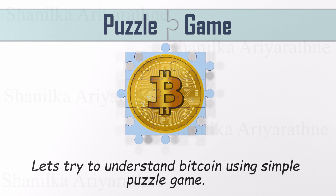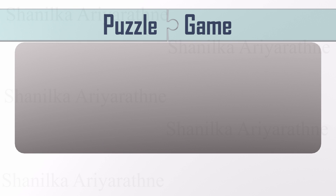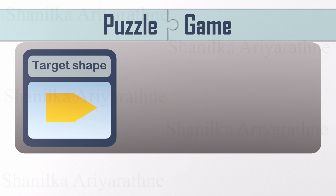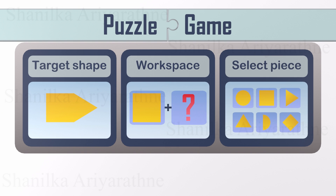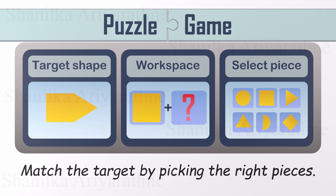Here's how it works. Your screen has three key areas: your target shape on the left, your workspace in the middle, and a bunch of puzzle pieces on the right. Your goal? Pick the right pieces to match the target. Nothing too crazy, just an ordinary digital game, or so it seems. You start with one piece in your workspace, then choose from the available pieces to complete the shape. Complete the shape correctly, and boom, you've finished the puzzle.